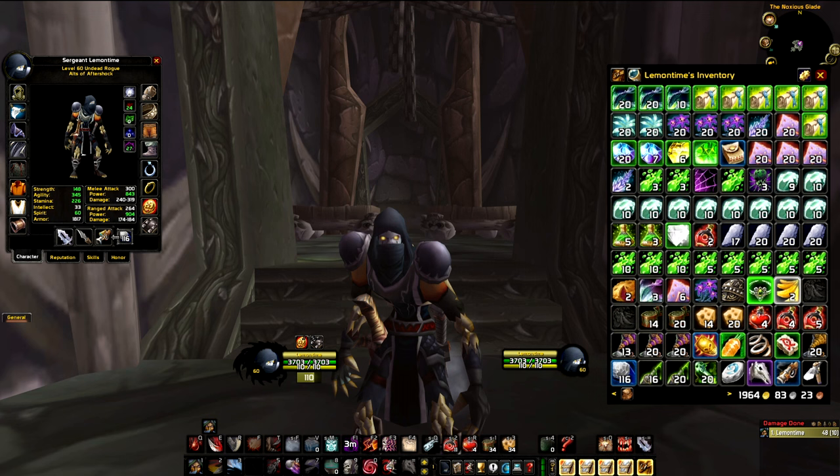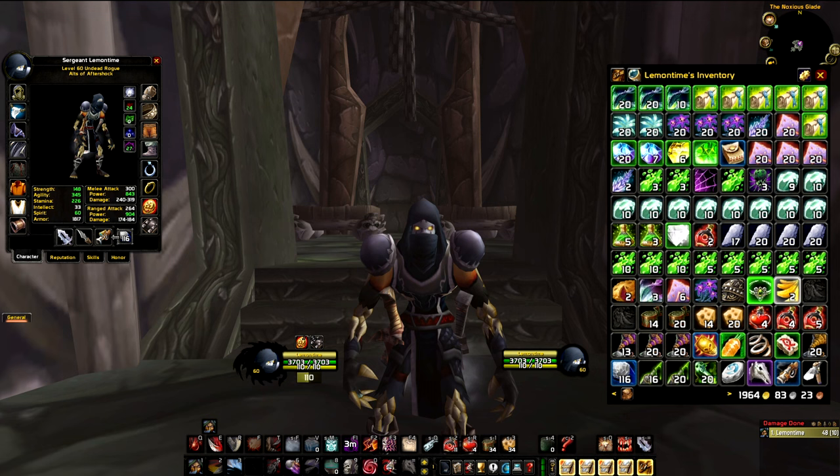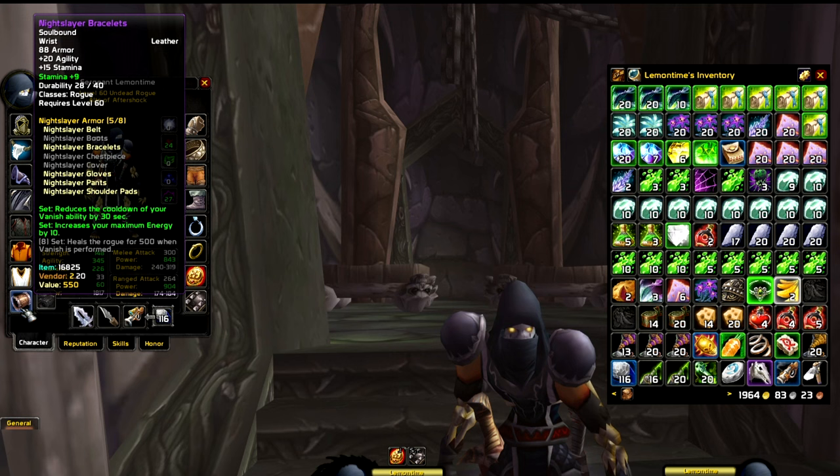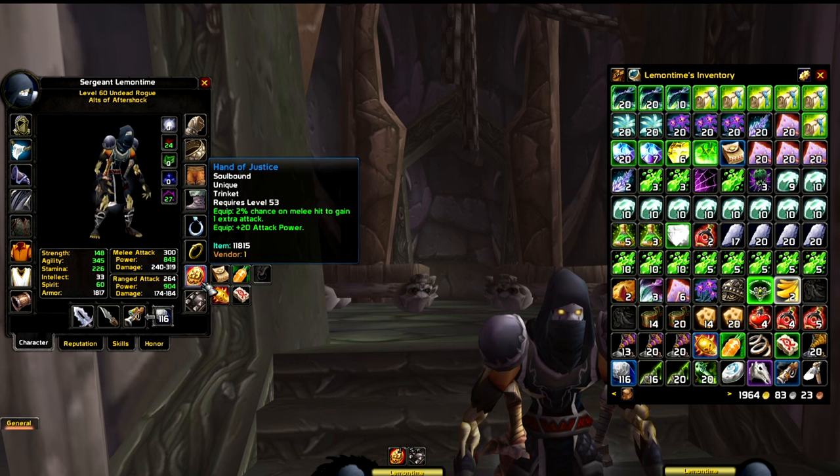People ask me why I make so much gold — it's because I spend a lot of gold. I've spent more than 25,000 so far. Last MC I spent 3,000 gold. I'm not that lucky with rolls, so I bought the Corehound Tooth for 1,100 gold, the Night Slayer Pants for 500, and the Night Slayer Belt and Bracers for 1,400 gold to complete my 5-piece set bonus.